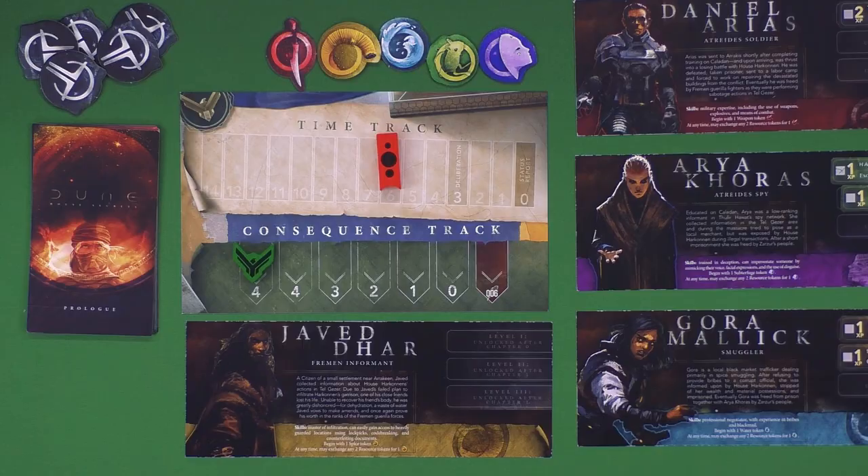Thanks for watching Roll4Crit. Today we are taking a look at a new game from Portal Games, Dune House Secrets. This is based on the Dune sci-fi universe, more specifically the most recent Dune film. It makes use of illustrated versions of those actors and settings. This game is not a retelling of the story of the film. Instead, it takes place alongside it, or some parts are during or maybe right after the most recent Dune film.